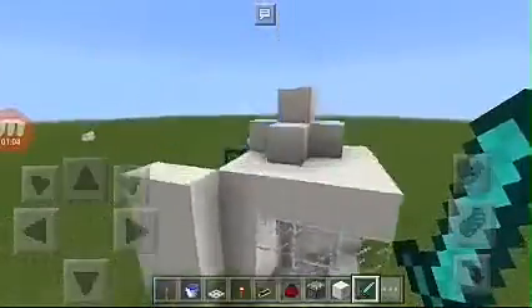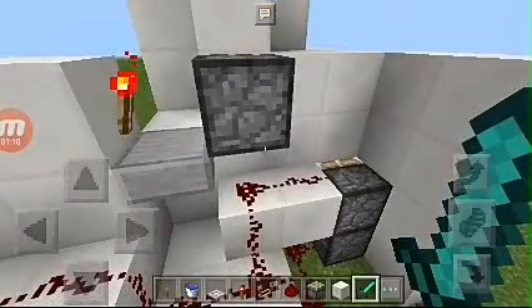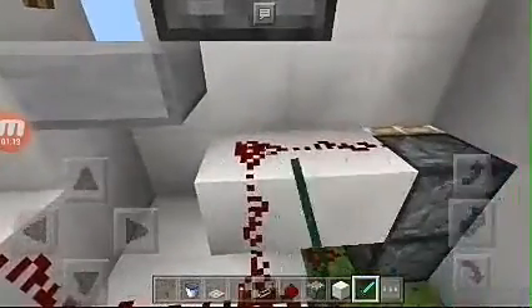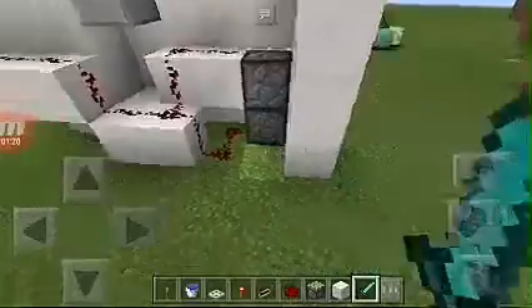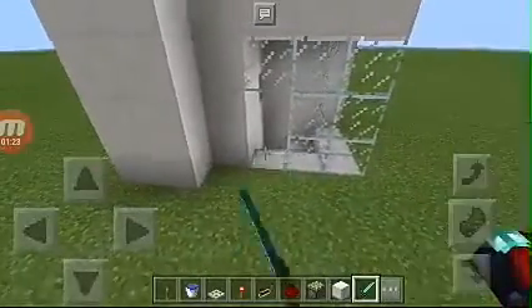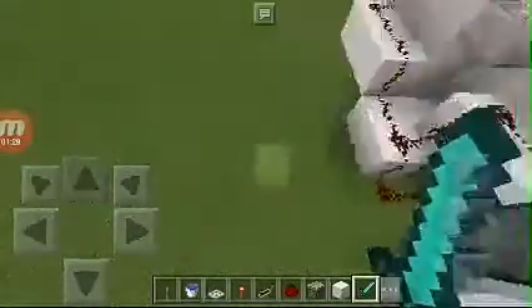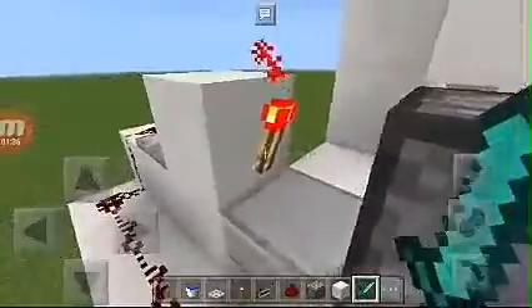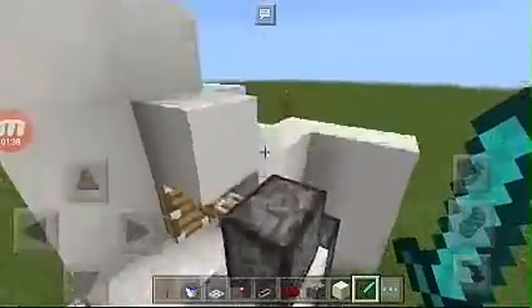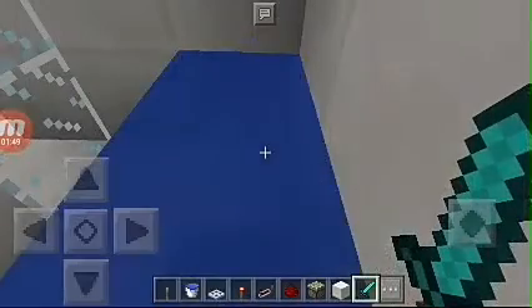So the lever activates this redstone right here, activating this piston, pushing that one, and also going down here, activating this piston, making those pistons push until here and those pistons push until there. Then this also goes up here, going into this repeater, deactivating this torch, letting this piston deactivate, making the water fall down — and that's how the shower works.